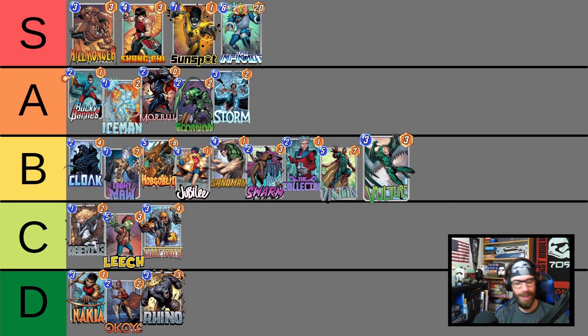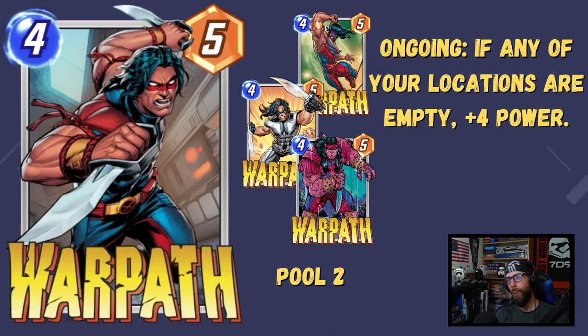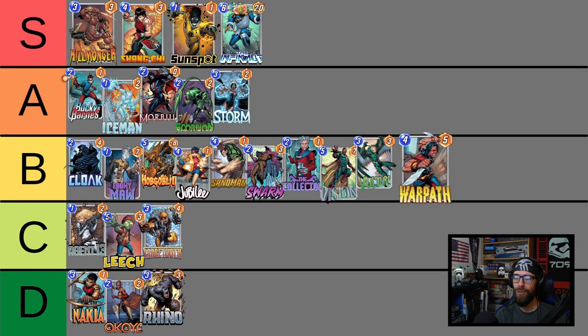We've got Warpath — this is the closing card for Pool 2. 4-5 stat line, but ongoing: if any of your locations are empty, plus 4 power. Warpath with an empty location brings himself up to a 4-9 — a premium stat line for a 4-drop. There's some mind game potential here: you could appear early on to be abandoning an empty location, maybe the opponent doesn't fill in enough power there, and then on the final turn you swoop in and cancel out the buff they thought you were committed to and win. He also has a home in the Destroyer archetype similar to Hobgoblin, so you'll see a lot of Warpath in Pool 3 — a very fun, very effective plug-and-play 4-drop.